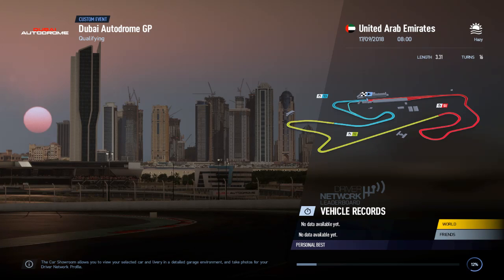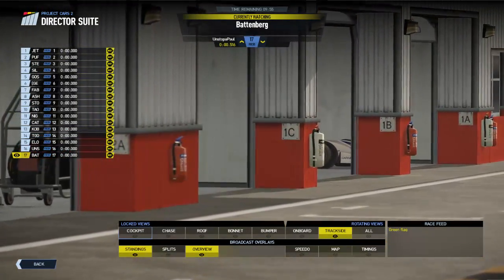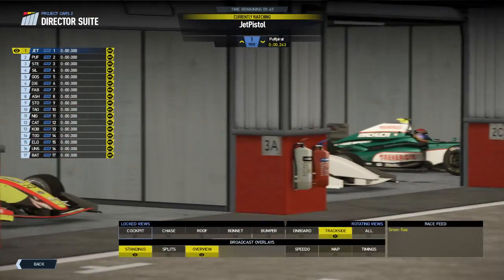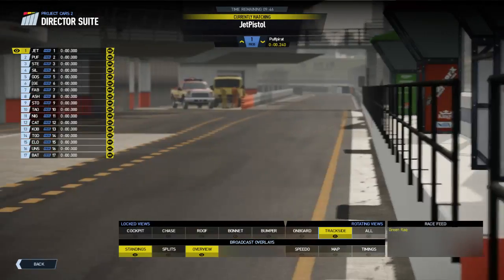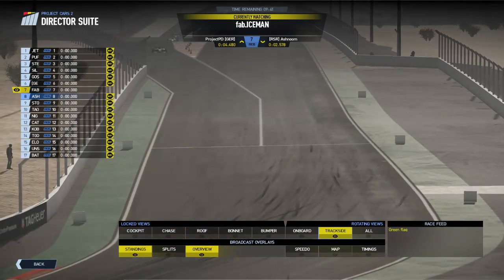He's more of a setup creator now, not a racer anymore, so this will be interesting. We are loading into the qualifying session and will see people going out on track anytime soon. It's a hazy morning in the United Arab Emirates, so the track temperature will not be particularly high, but that will hopefully help them manage the tire. 17 drivers are with us on track — Jet Pistol of course being the last entrant — and he has gone for the plain white livery. Fab Iceman is first man out on track in the Team Tesbo livery car.